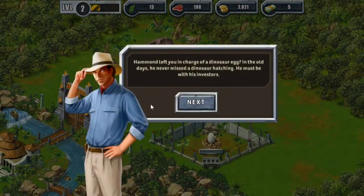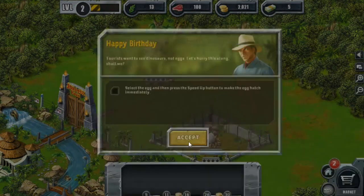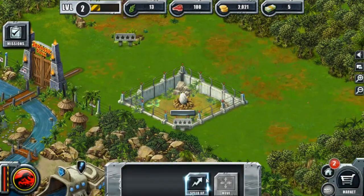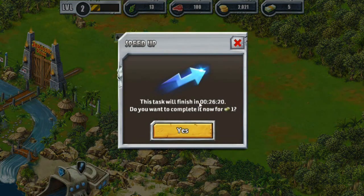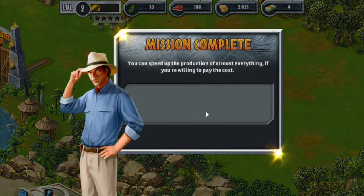Hammond left you in charge of a dinosaur egg? In the old days, he never missed a dinosaur hatching — he must be with his investors. Select the egg and we're going to speed it up. You were just a piece of amber hidden in a tuft of grass, but now you're going to be a big meat eater. Ta-da! You can speed up the production — yeah, maybe I don't want to pay the cost.